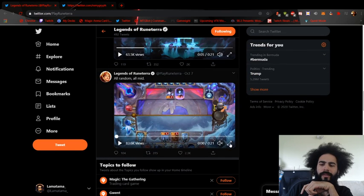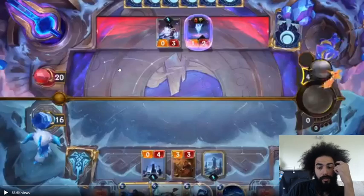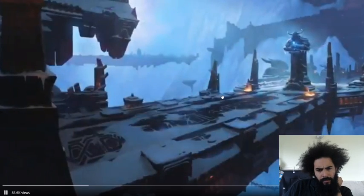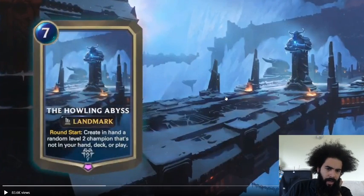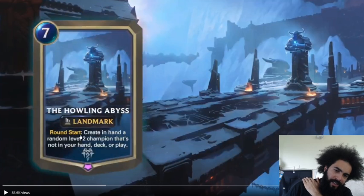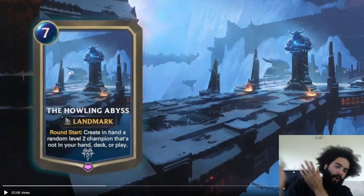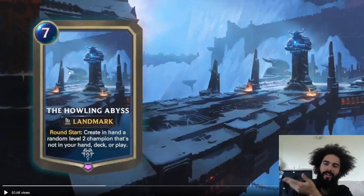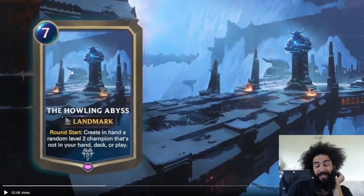Howling Abyss — at the start of each round, create in hand a random level two champion that's not already in hand, deck, or play. Costs seven. That three-drop landmark removal just annihilates this card because it's round start. If you just play this and then they play the landmark destruction right on point — that's rough. Unlike Vengeance which takes almost your entire turn, with this card you're basically doing nothing until you get to the next turn.